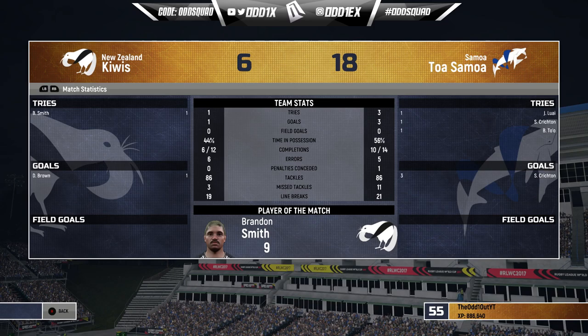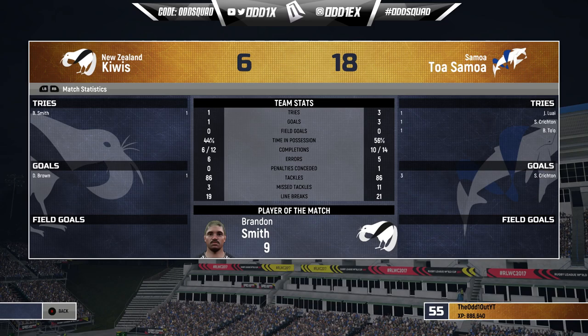A ricocheted kick after a decent defensive set — Smith finds his way over. Full time! The first win of the Rugby League World Cup, taking down one of the powerhouses in the New Zealand Kiwis. Attacking wise the tries we scored were a little fortunate. Brandon Smith got man of the match — that's a little harsh. The Kiwis had a little more ball and got 19 line breaks, most of that from Troy Manu. We kick off our World Cup campaign with an impressive win. If you enjoyed this and want to see more rugby league content, sub to the channel and run that like button — I'll see you later!